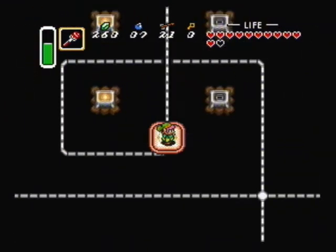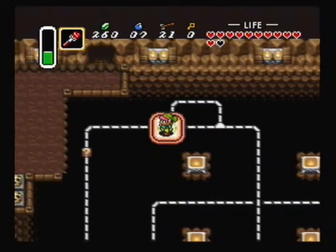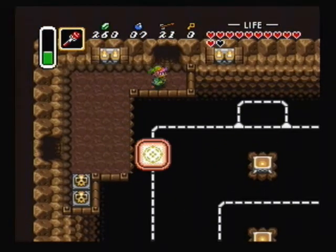Wait until you're lined up right here, then light those two torches, then light these two as you pass. That should give you more than enough time to pass through this door up here.